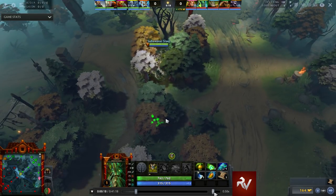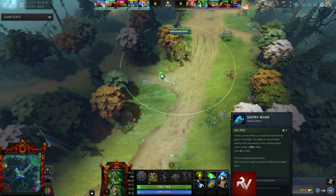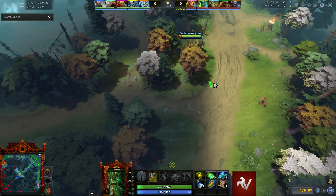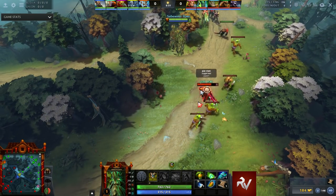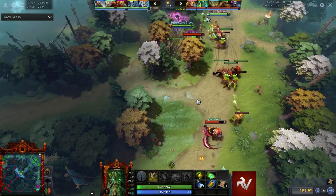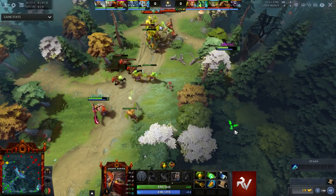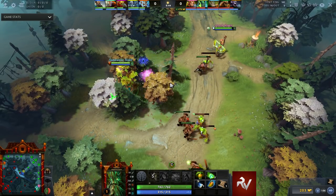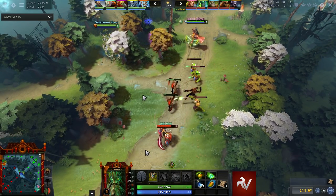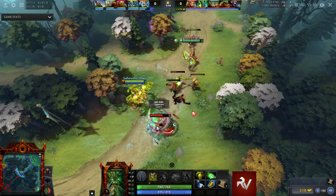This is my starting items with Treant. I always start with an Orb, a Clarity, a Mango, a set of Tangos, and a Sentry Ward. I want to deward their Sentry Ward, so I get Tangos so I can hit it easily. Bounty Hunter is nearby — I look at his items and see he doesn't have a Sentry — so I pop my Sentry down early so he can't harass my Windranger.